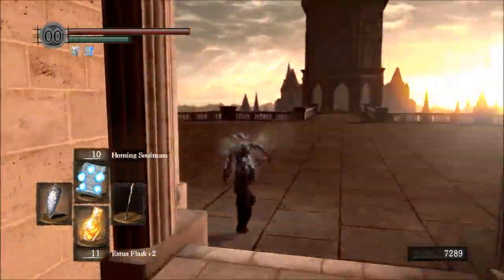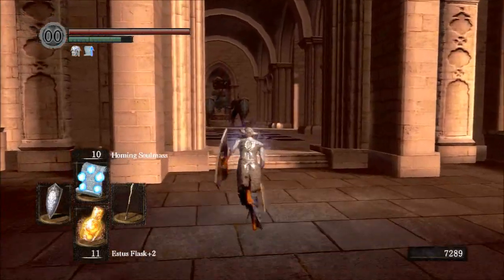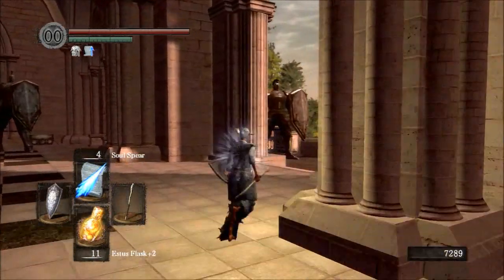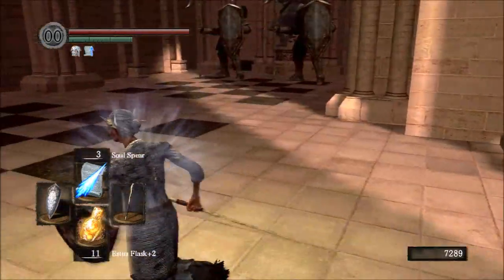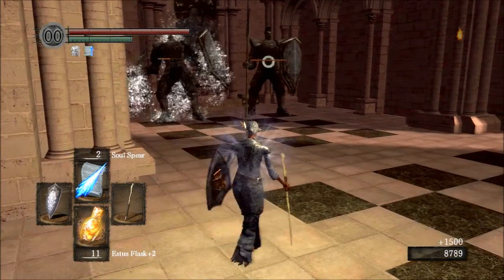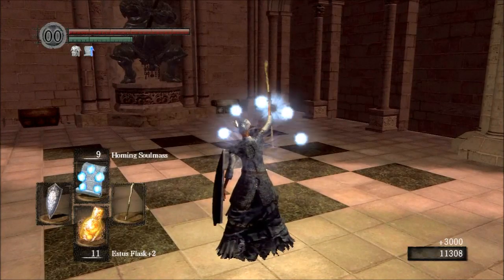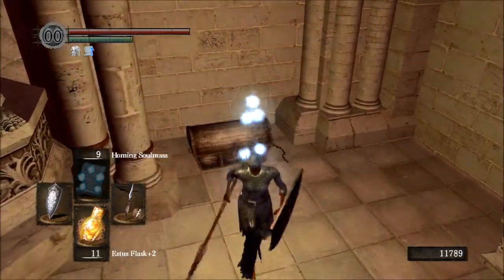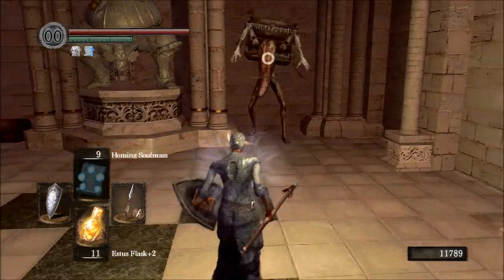I went back to the Anor Londo bonfire and rested there for a couple of reasons. First, there are some items that these sentinels are guarding. These are the normal sentinels - there are going to be some larger versions we will meet later. Their shields block an absolute 100% of melee damage, and they also block pyromancies, miracles, and sorcery. They're difficult up close and they swing around with their halberds over a large area. But with soul spear, by stepping back and aiming away from their shield, it just took one hit to finish them very quickly.